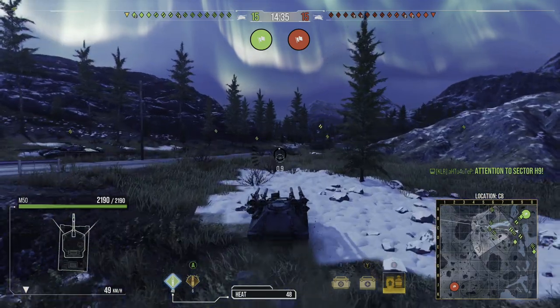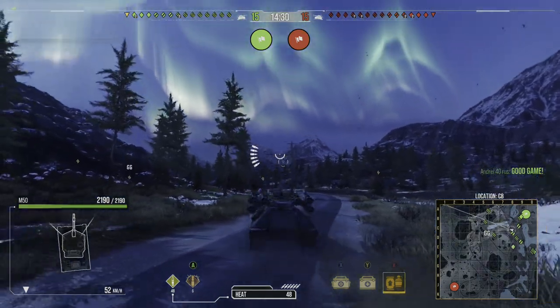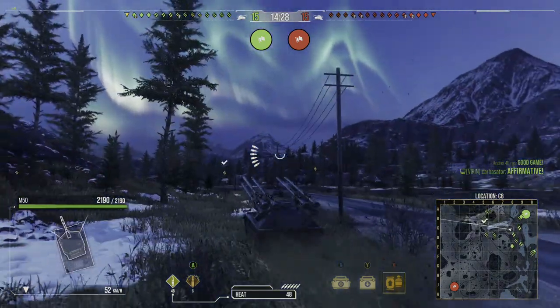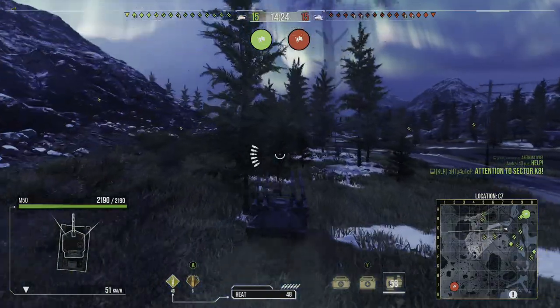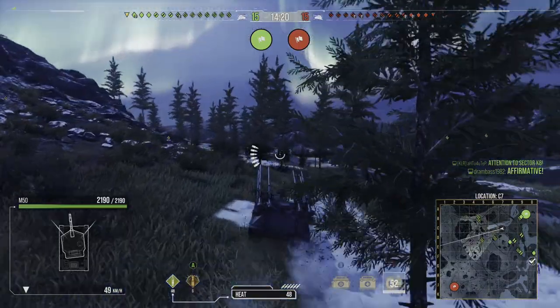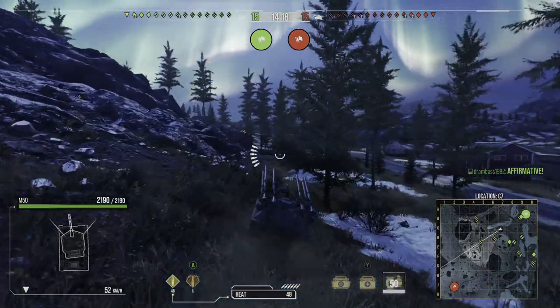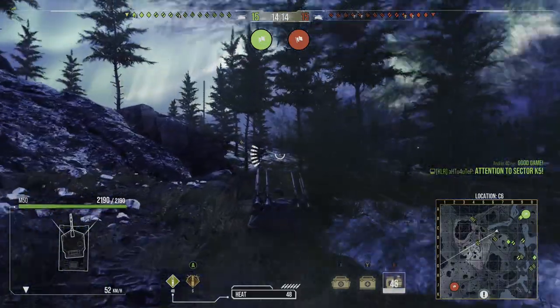Hit points are 2190, which is pretty standard for this era — especially for a lightly armoured tank destroyer like this. It has a pretty good speed limit of 48 km/h, though it's a little bit sluggish to get to that speed, and the reverse speed is quite slow.